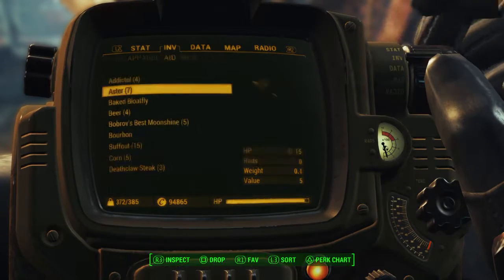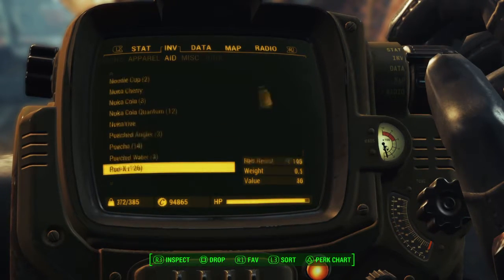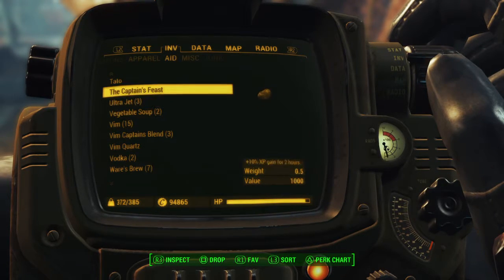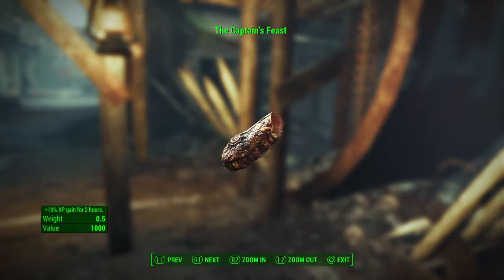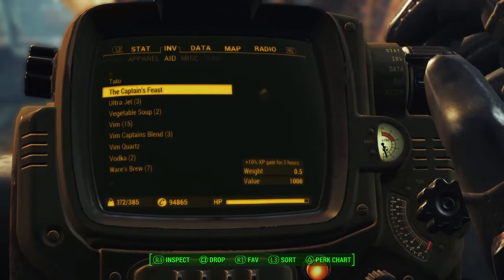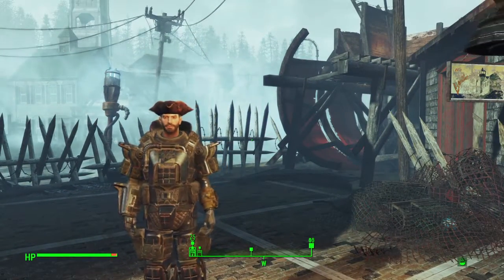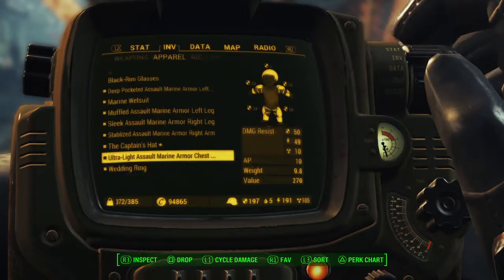There's also a unique aid item you can get called the Captain's Feast, which looks like a Mirelurk Queen steak. It has a value of a thousand, and if you eat it you'll get 10% additional experience points for 2 hours. I'm still debating whether I want to eat this or just save it. But anyway, that's how you get the Captain's Hat and the Captain's Feast to go with it.